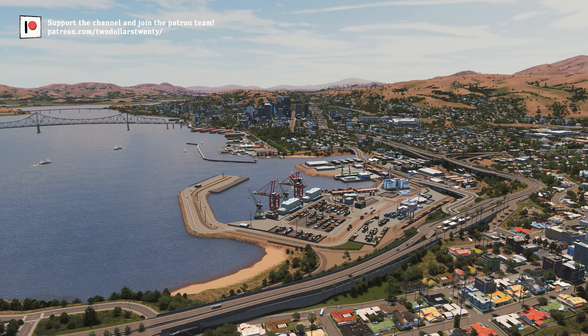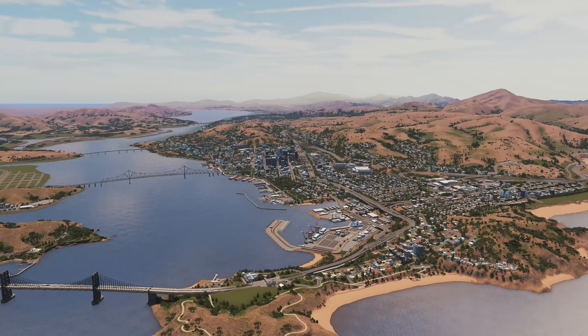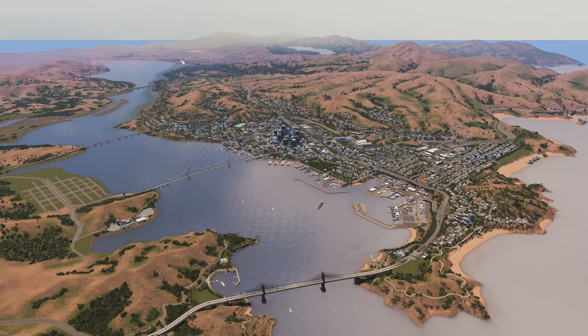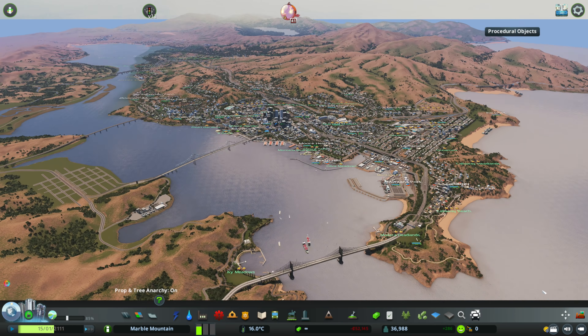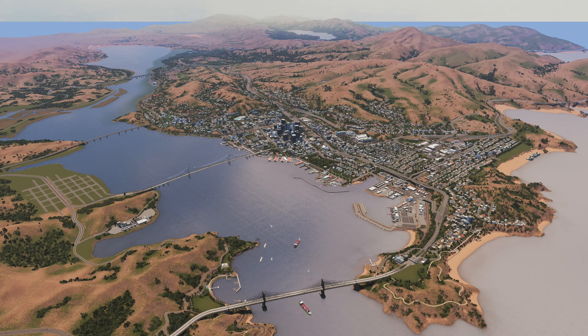None of it works. You can see cars driving around and trucks going from here and there, but the production chain is just not what it should be. The whole reason why I started this map in the first place is to see a really nice interaction between all the industry within the region — not just the city. We've got so much industry within Marwa Mountain that we should be seeing a profit. Every now and again I'll dip into the green but then BAM — straight back down to the minus. Making money is not the prime focus for this series, but I really love that interaction between all the buildings within the game.